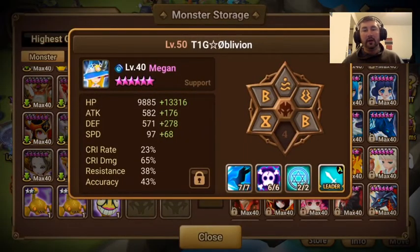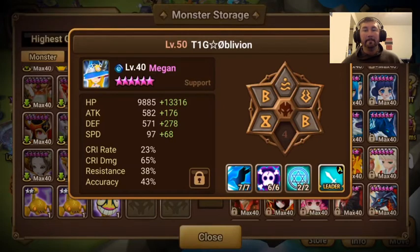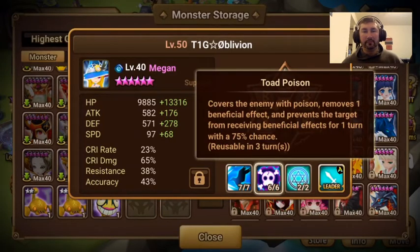Another one that a lot of people underestimate is Megan. Megan does not need to be 6-starred, ever. You can do everything with Megan as a 5-star. She's got really good skills — for example, increase the attack bar of all allies by 20%, and increase attack power and defense. Really good. She poisons, removes one beneficial effect — can be good depending on if you're going to be in a drawn-out fight. If you're in a 2-minute fight, it might be pretty beneficial for you.